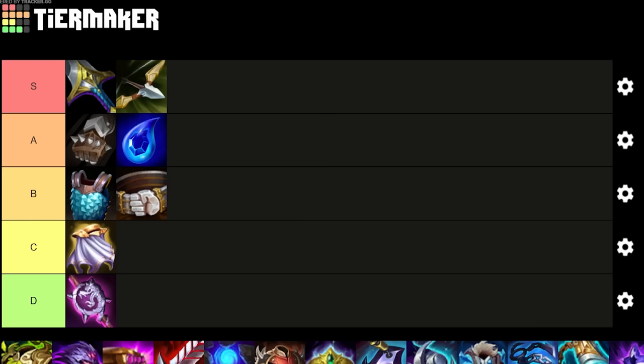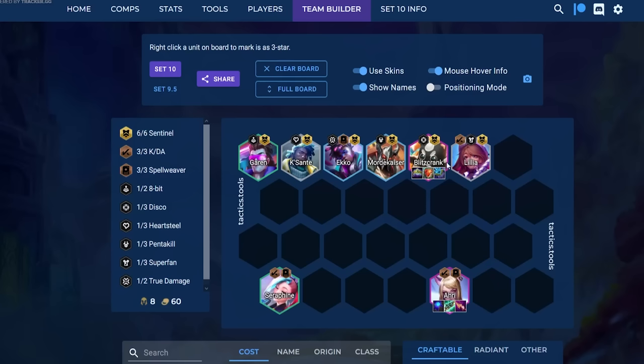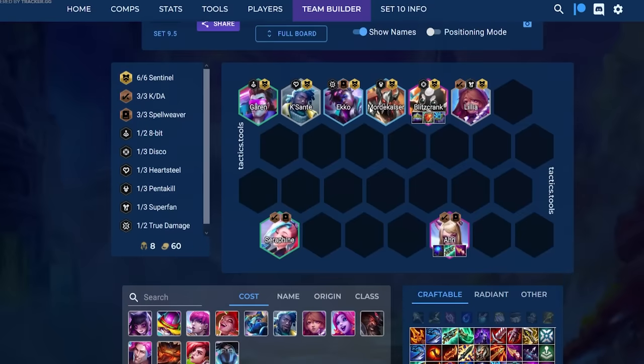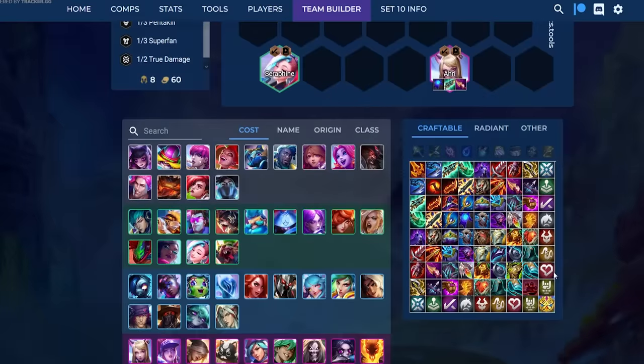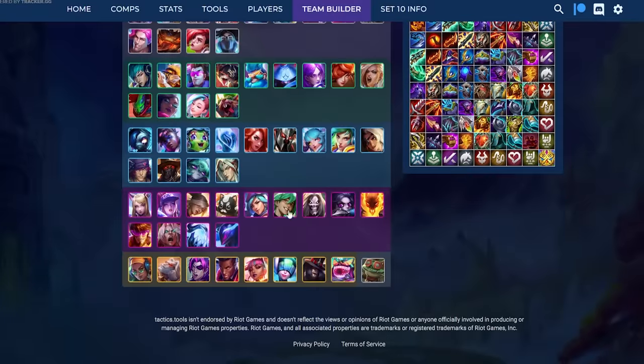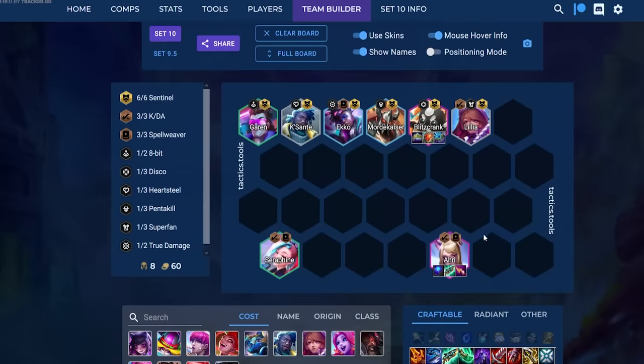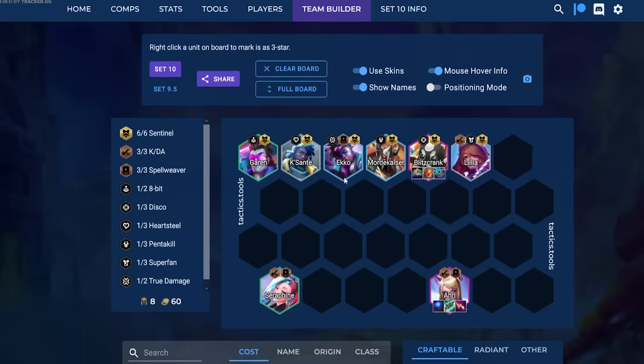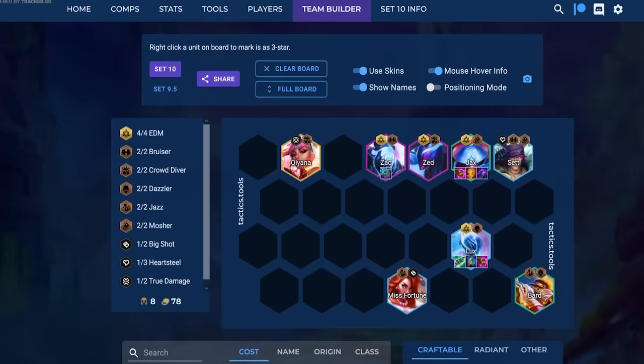The next section covers the four lines you need to know to climb — you don't need anything else. First is Sentinel Ari: you slam Blue Buff, Gunblade, and Nasher's Tooth, then play six Sentinel with Ari carry. You play Seraphine for KDA if six Sentinel doesn't fit. You can go Sona/Lulu Spellweaver, or Braum/Lulu depending on headliner. The gist is: Sentinel frontline with itemized Ari.